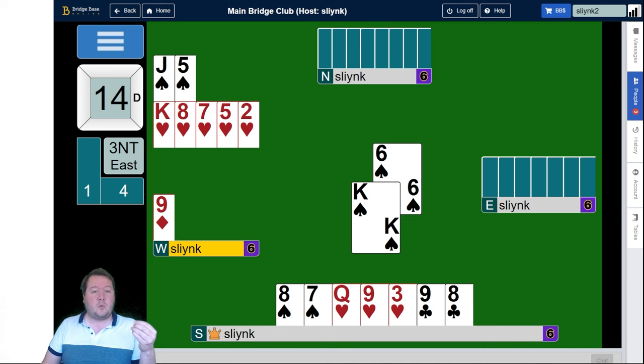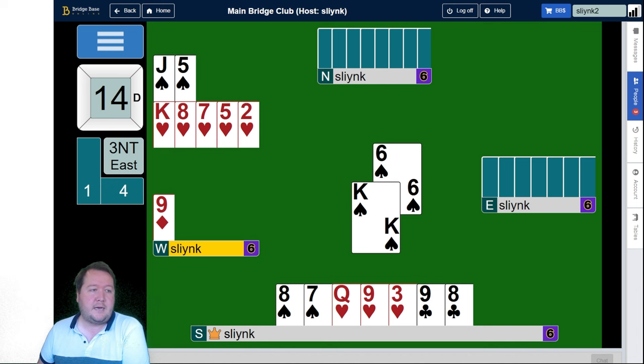The next thing to look at is whether declarer has three clubs or four. If partner had king-jack third, they should return the jack rather than their low one, because it'll help unblock the suit. Imagine we had six clubs to the ten — if partner returns low and it went queen, small, ace, partner's jack would block the suit. We've already led the ten, so partner knows our clubs are good. From three of them they would return the jack to untangle the suit. So partner doesn't have the jack either, meaning East actually has queen-jack to four clubs.